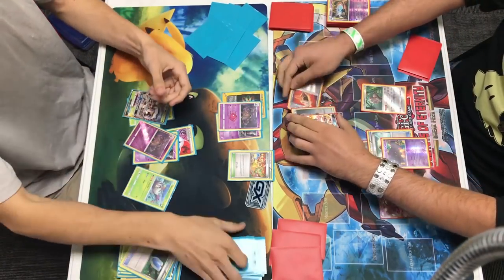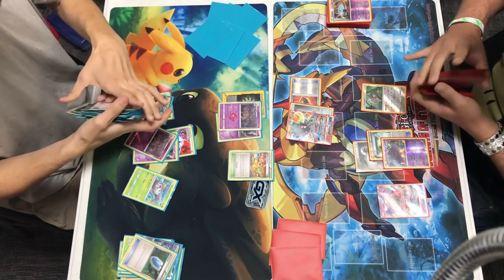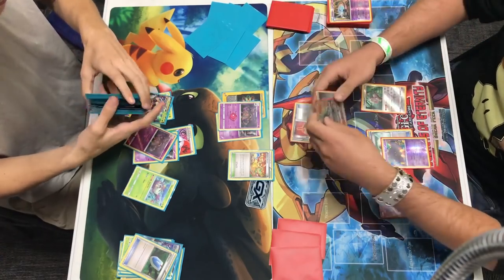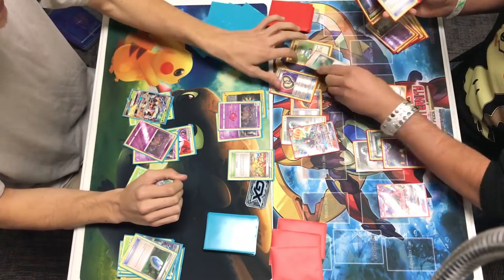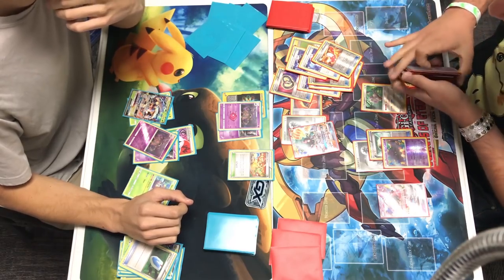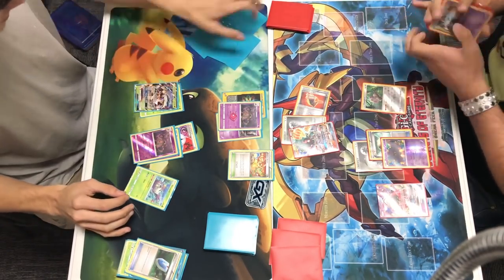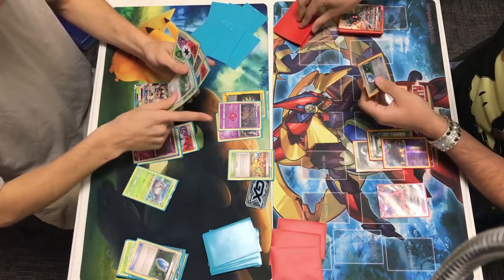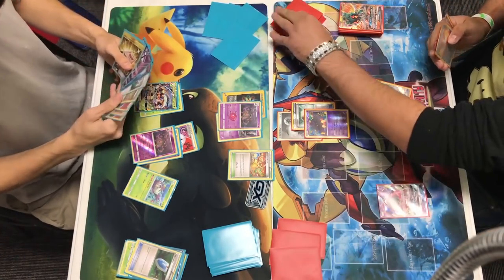We do see Rainbow Energy come down onto Garbodor that Andrew promoted. He plays N, so both players are going to shuffle their hand into their deck. Alex is only going to grab three while Andrew is still grabbing a full hand of six. They're counting the item cards that are in Alex's discard and there are ten, so Andrew is actually hitting for 400 damage with Trash-O-Lanche. There is no way this Marshadow is taking that attack and still living. With the Fighting Fury Belt it's 11 items - Andrew has four prizes left and Alex has three.